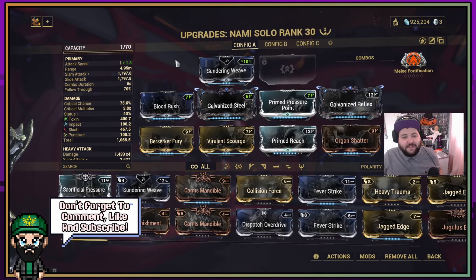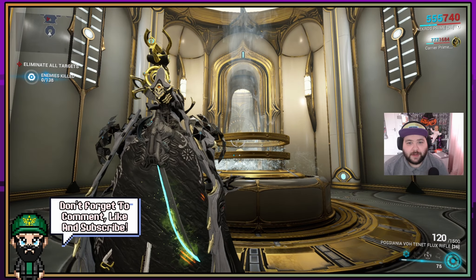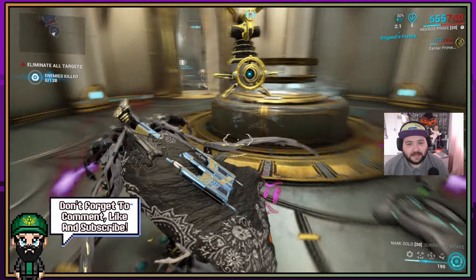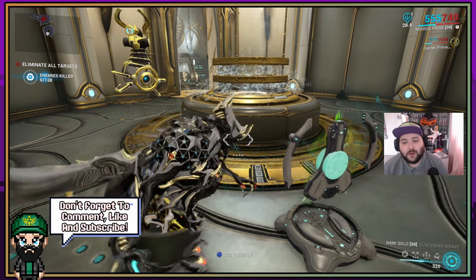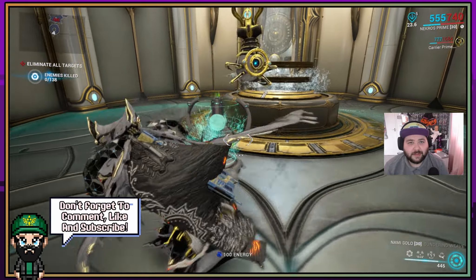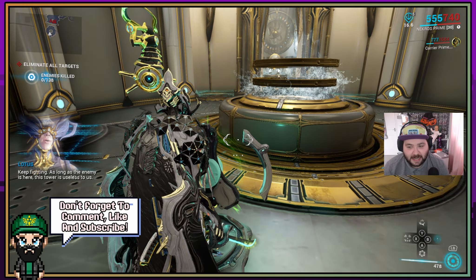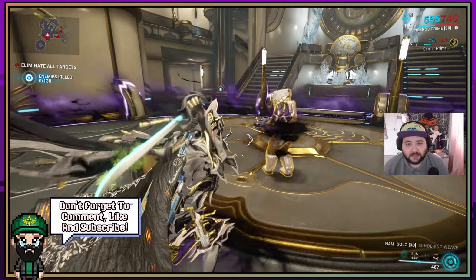That's basically it for the build — let's jump into the mission. As per usual we're here at Oxymoco in the Void, because the Void is one of the toughest Steel Path areas. The Corrupted enemies include units with just health, units with shields, and units with high armor, giving a more varied example of what your weapon can do. This is labelled Steel Path viable because it's viable to use on the Steel Path, but it won't take you to level 9999 enemies.